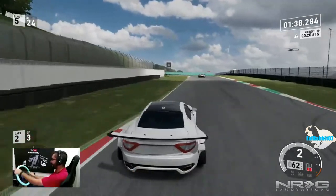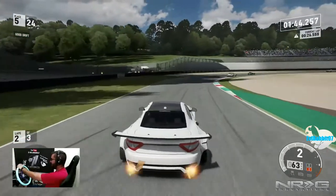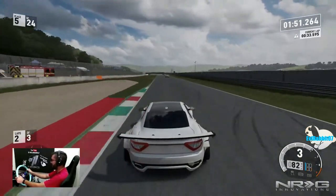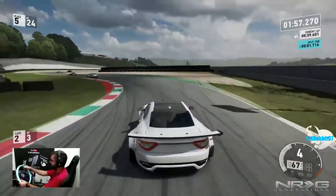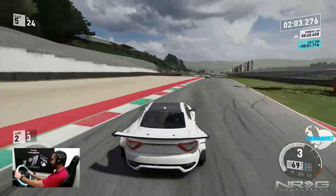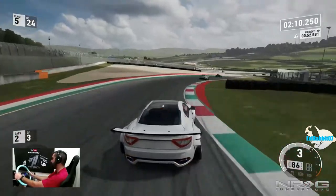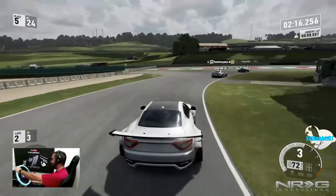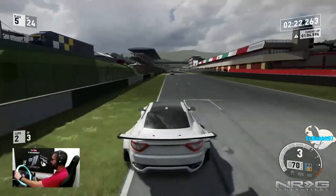Shifter issues — we're just going to rip it sideways, why not. It drifts pretty well but we're trying to actually race. Now the tires are completely loose and it doesn't want to give traction. Tires need to cool down a little so we can get some traction. I'm having slight shifter issues — need to take it apart and find out what's going on inside.